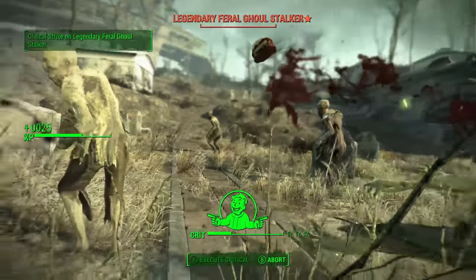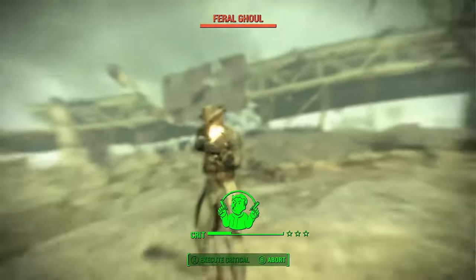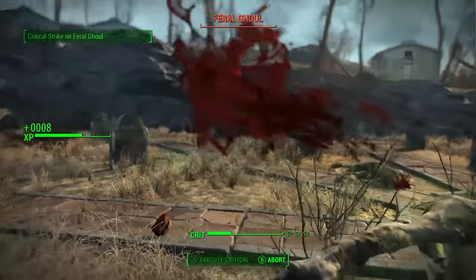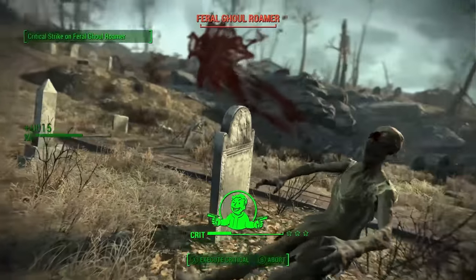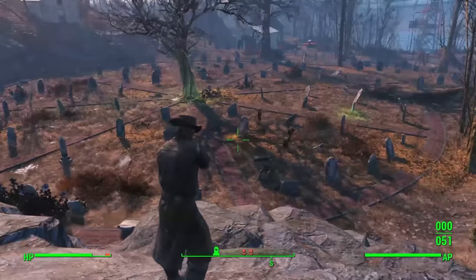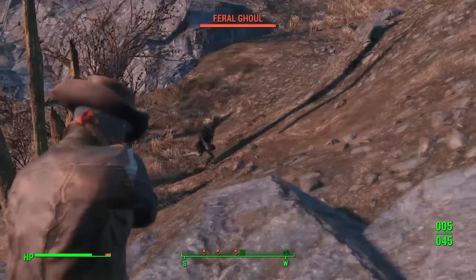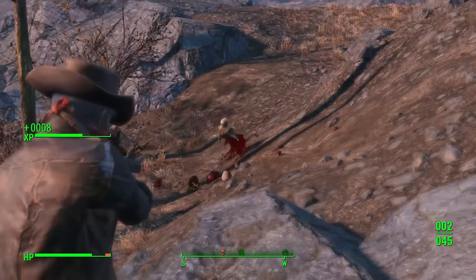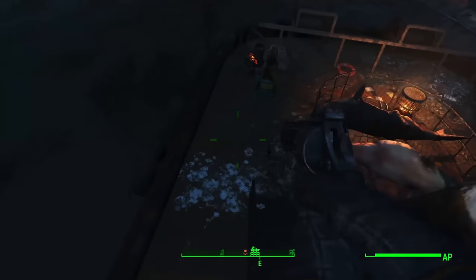So the setup basically works like this. With 10 Agility, you will have lots of action points, and therefore lots of VATS usage. By using a pistol, which has a very low action point cost per shot, you're able to load up stupid amounts of shots into VATS — with some pistols more than 10 shots. Having decent Perception ensures we are accurate enough to land our shots, but even still, this build doesn't really need to be too far away, so you shouldn't really be missing. We also won't miss our Critical Hits, because they always hit.